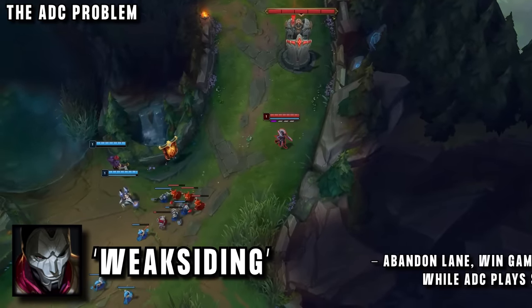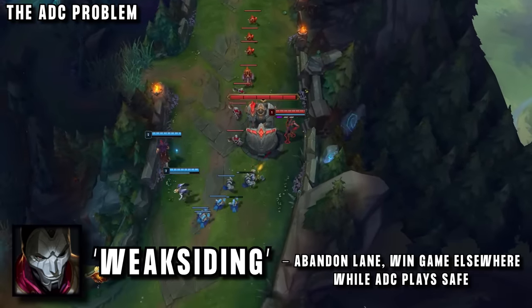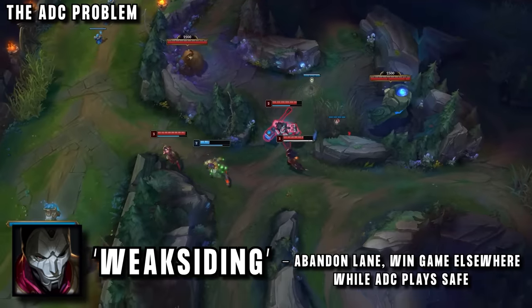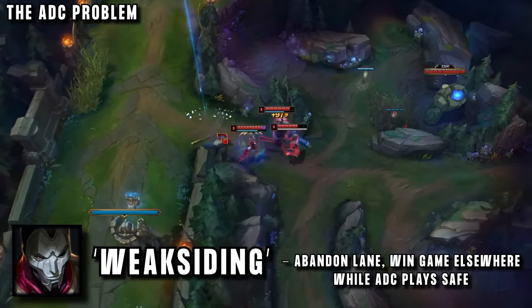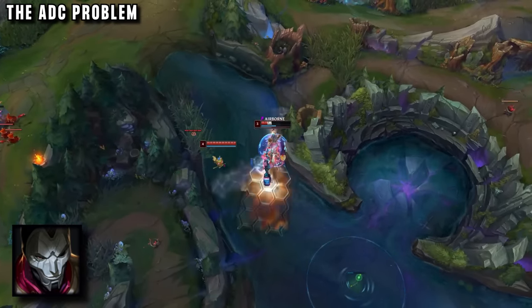Tilterella calls this 'weak siding' his bot lane. This is a common term for something that happens with top lane a lot, where the jungler ditches top and leaves them to survive in a 1v2, with the goal being to win the game elsewhere while your top laner just survives. Tilterella is clearly a veteran top laner who suffered through this many times.